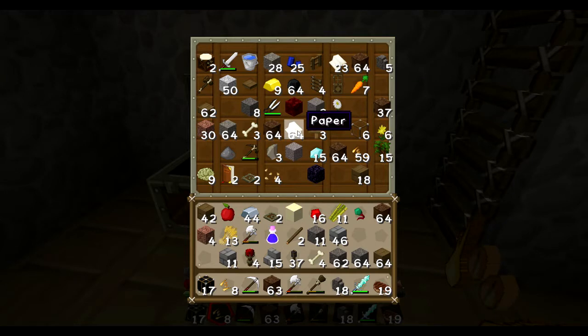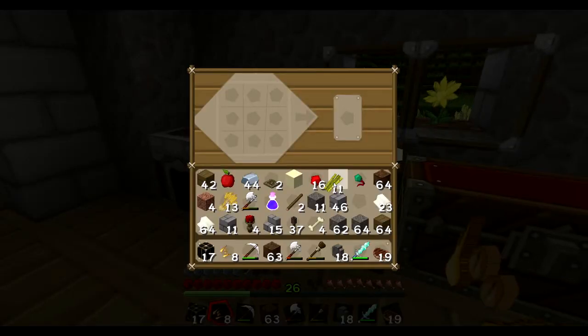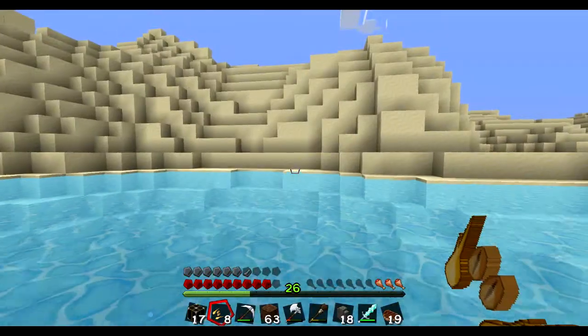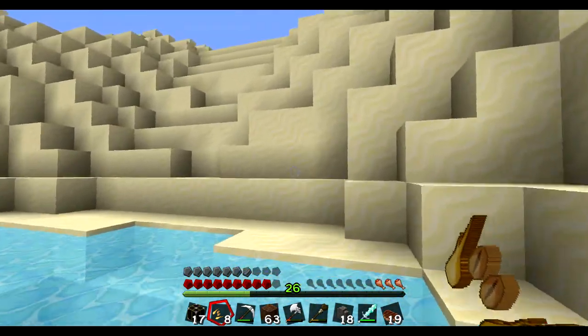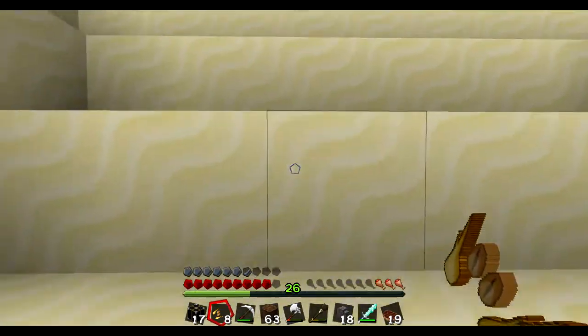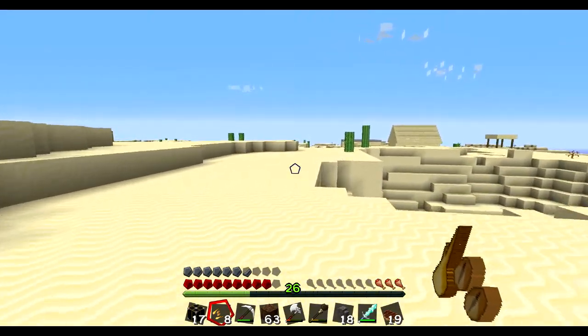Here we are — we have our paper, a stack and about a half. We can actually make a little more. We're going to make a little trip to a village to try and sell this paper to get some emeralds. If my earlier calculations are correct, there should be a village just over this ridge. Yep, there we go — there's our village.